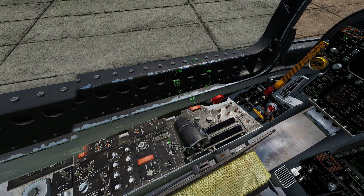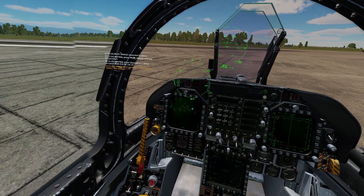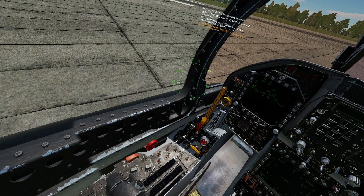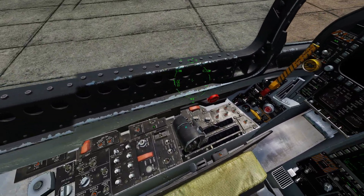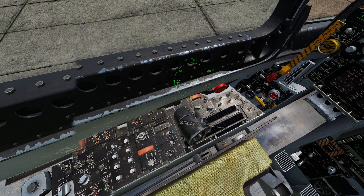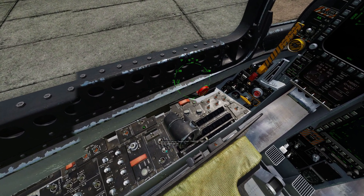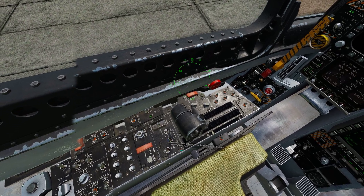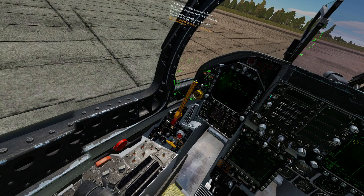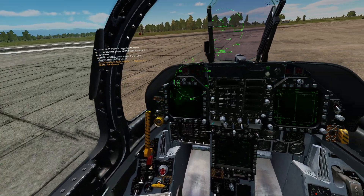Generally, if you have fuel on your wings, you're going to want to empty those tanks first before you move to your center tank. When you drop these, it will reduce the weight and the drag on your aircraft. In order to force the aircraft to use the fuel on our wings rather than the center, we will come down to right behind the throttle where you will see external tanks wing and center. To force the plane to use the wing fuel tanks, we will move the center switch position down to stop. Now the plane will use the fuel from our wings. When it is empty, we will jettison the wing fuel tank, come down here and move this switch to normal, and then the plane will use our center fuel tank.